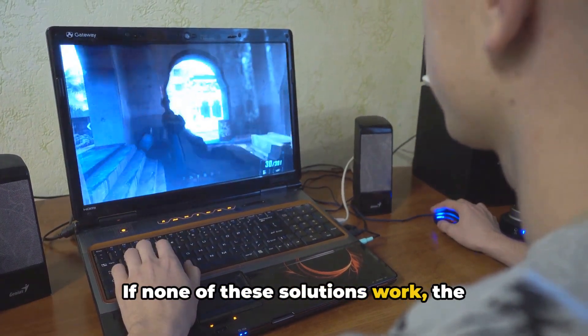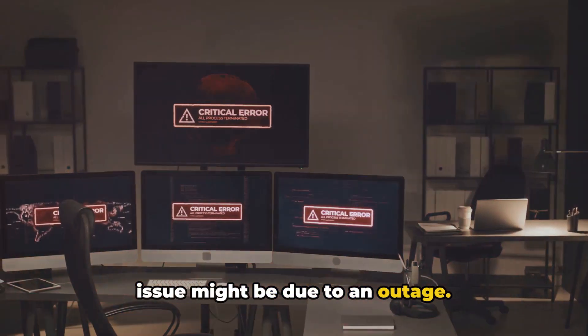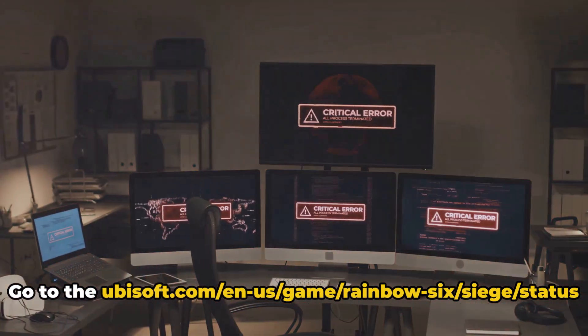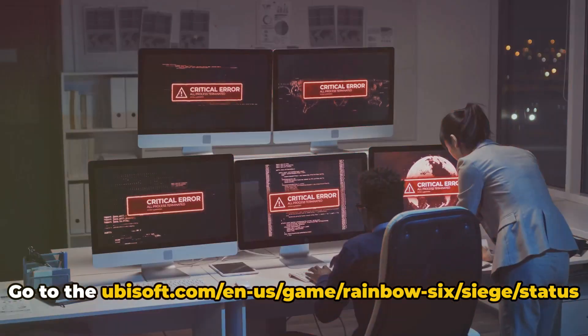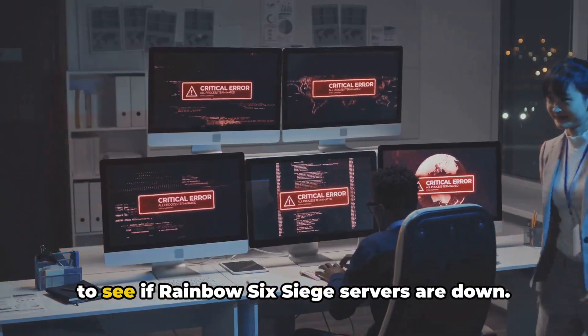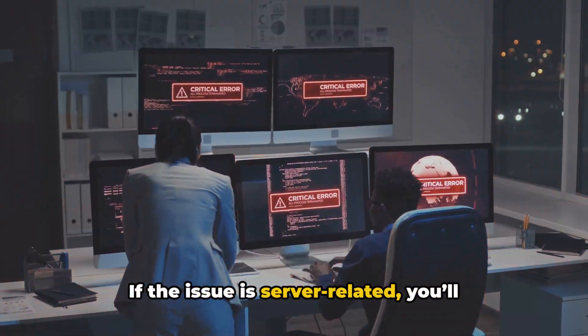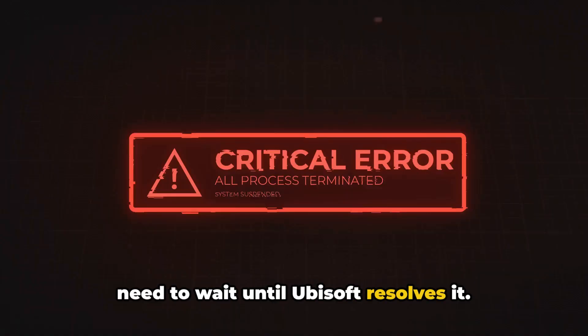If none of these solutions work, the issue might be due to an outage. Go to ubisoft.com/en-us/game/rainbow-six/siege/status to see if Rainbow Six Siege servers are down. If the issue is server-related, you'll need to wait until Ubisoft resolves it.